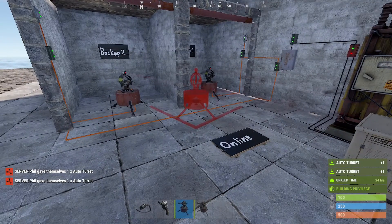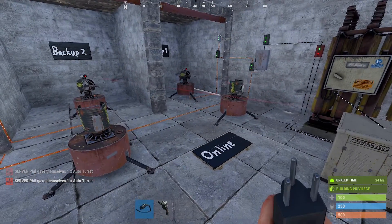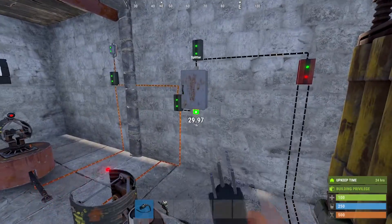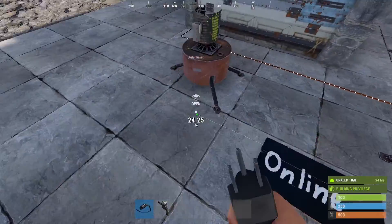Another benefit of the circuit is the easy maintenance. Say a turret got destroyed — all you need to do is place down a new turret and connect it back. The backup circuit automatically adjusts without any additional input.